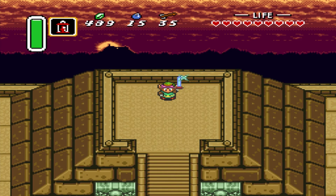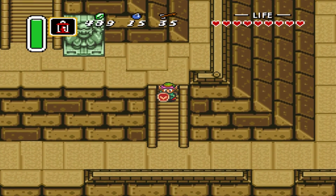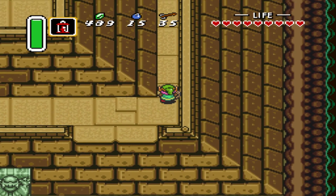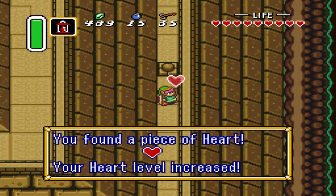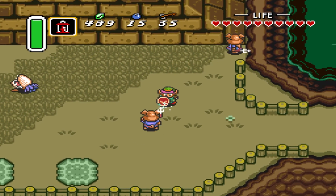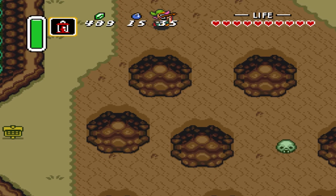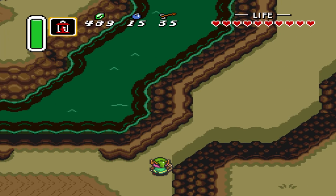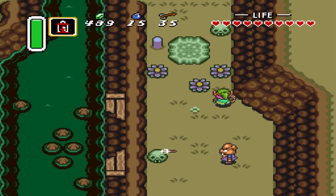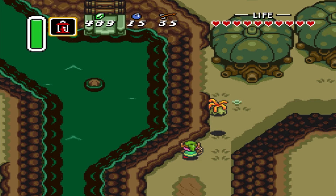Being on top of this giant pyramid right in the very center of the Dark World really hits home how big and epic this game is. At this point we'd only seen the map of the light world, and now we come here and realize the game is twice as big. This is really the part in the game where it felt epic. The first part of the game was really good, but then we got here and saw that second map and it was just - wow, this feels epic. This is really when the game started going for me.